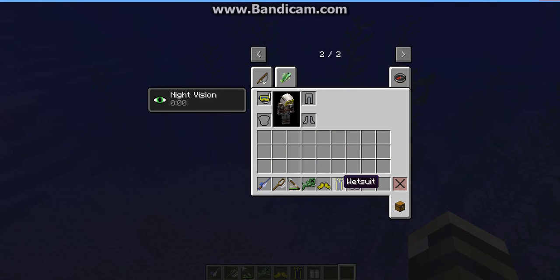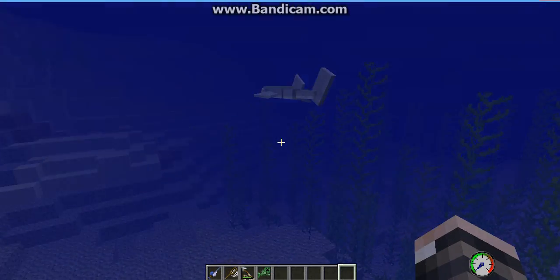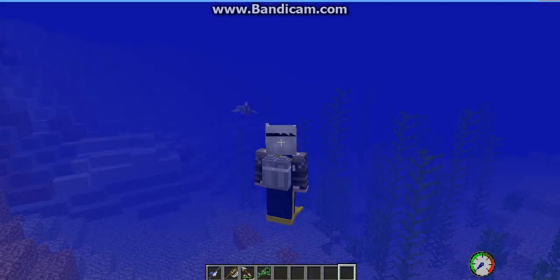The wetsuit goes as pants, not chest. And then flippers, and the air tanks go there. I think that's kind of cool. So then you end up looking kind of like that.